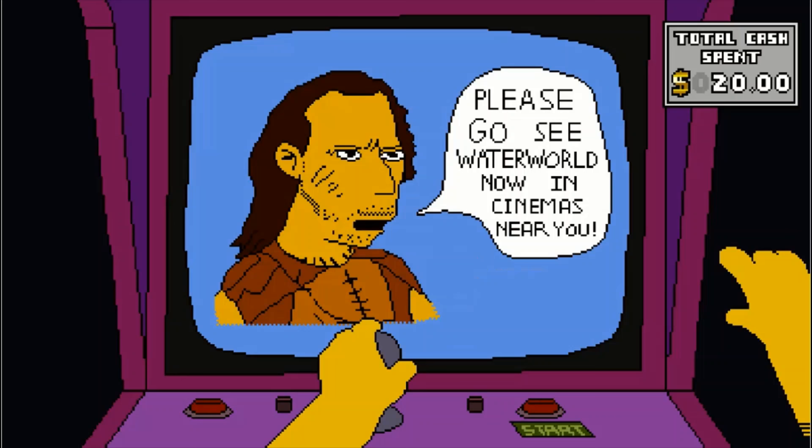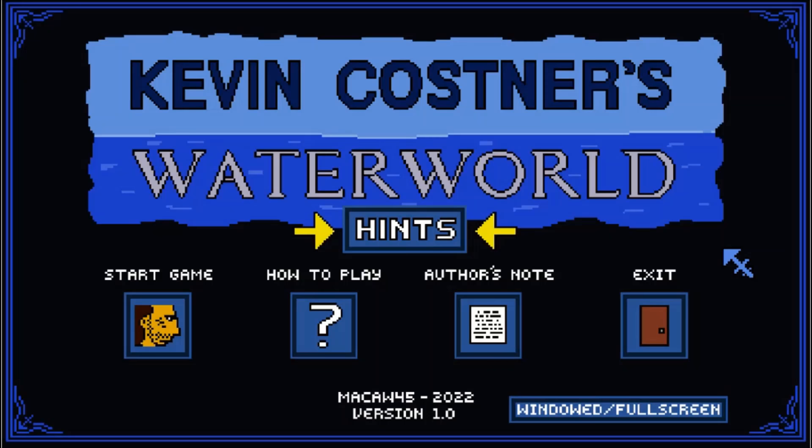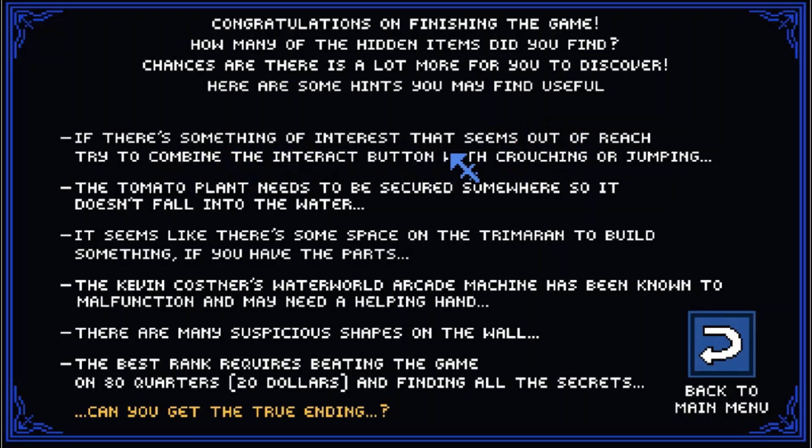Here's the true ending. Not this part — the next part. 'Please go see Waterworld now in cinemas near you.' Love that he says cinemas. The Tomato Plant went on to make mini tomatoes — look, it's making mini tomatoes! You only get the hints after you beat the game.